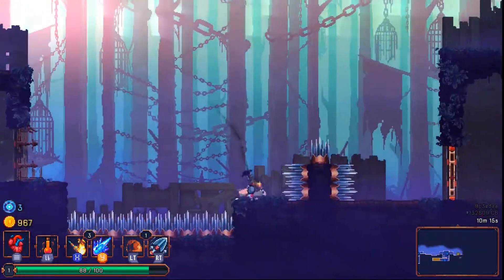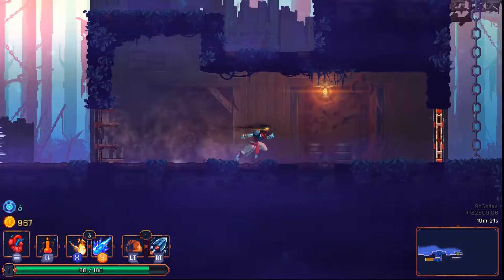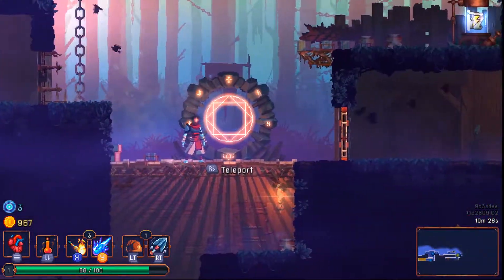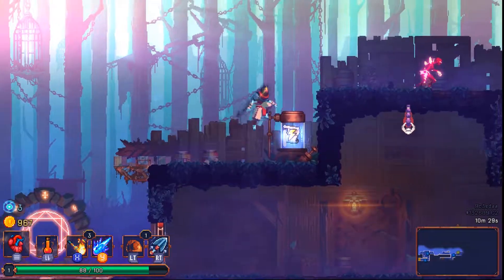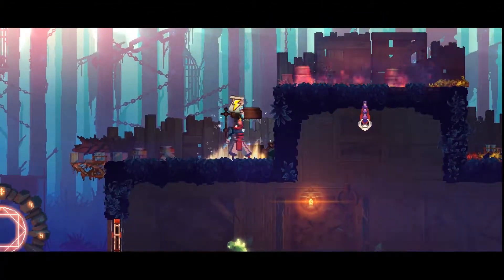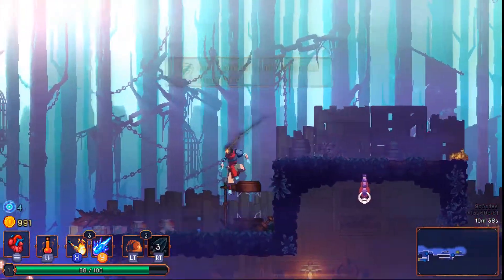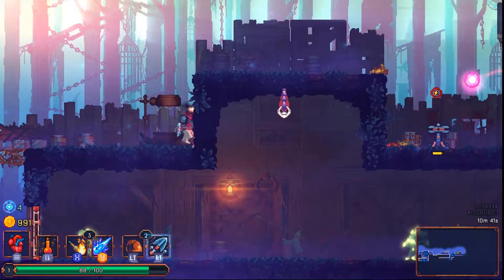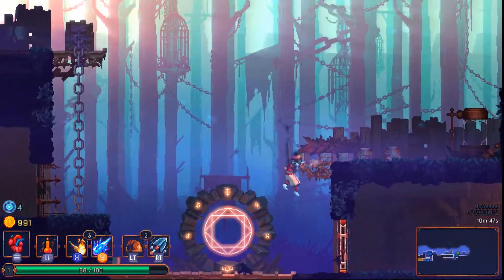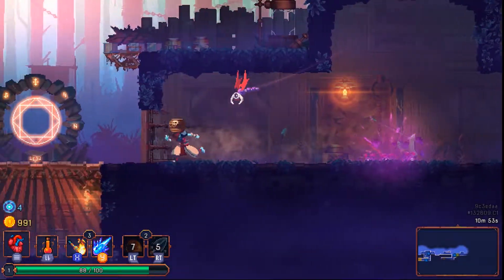They're going to make me do the tricky platforming here. I meant to double jump there, but that worked out all right. Get our teleporter activated so we don't have to do that again. We have a skill up — might as well go kill this guy and get that skill up, do a little bit more damage. Let's throw this out. You have to be close enough to it for it to work — that's definitely new. Interesting, a little bit less cheat-y.